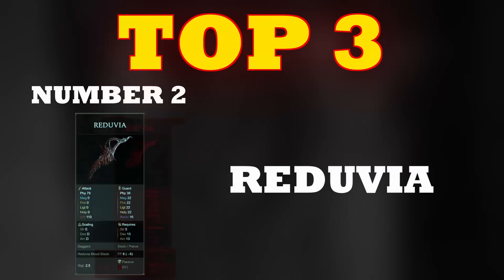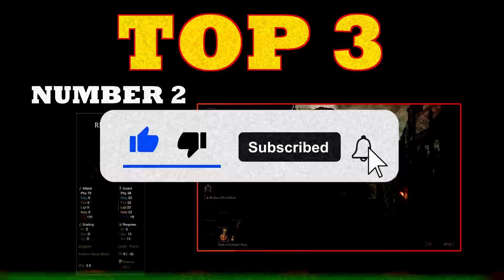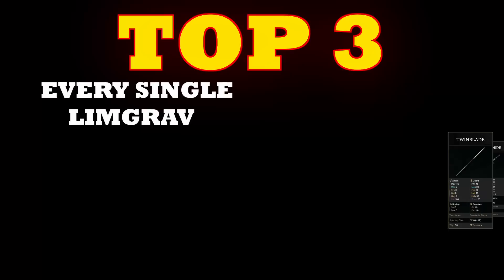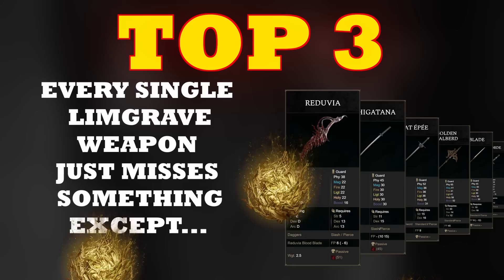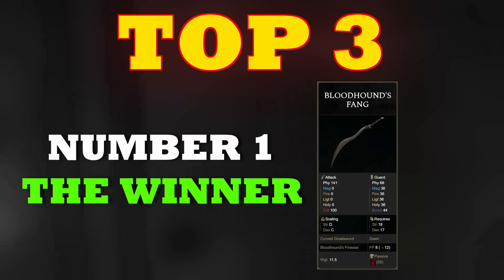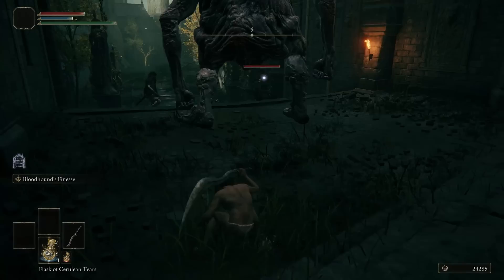The earlier mentioned Reduvia — the ability to just melt things from a distance without really having to worry about anything — is just God tier. However, you can't always use your Ash of War; you're going to run out of FP at some points, and Limgrave does not give you a lot of golden seeds. Both the Reduvia and the Uchigatana lack something that the number 1 on the list has: the Bloodhound Fang. A better question to ask yourself when evaluating the Bloodhound Fang is: what does this weapon not have? The answer is nothing — it has everything you want.